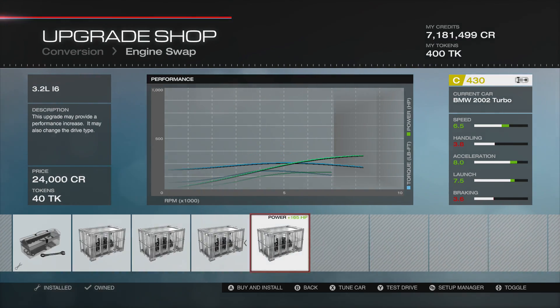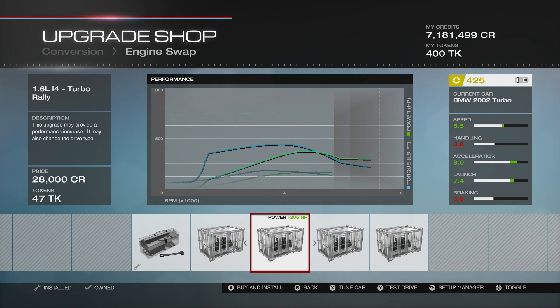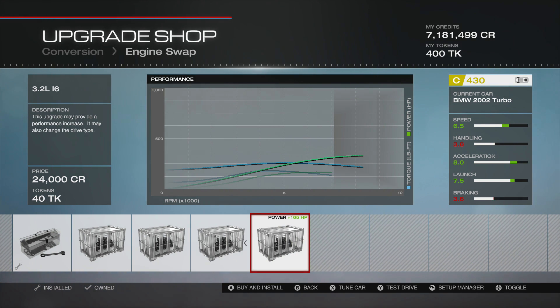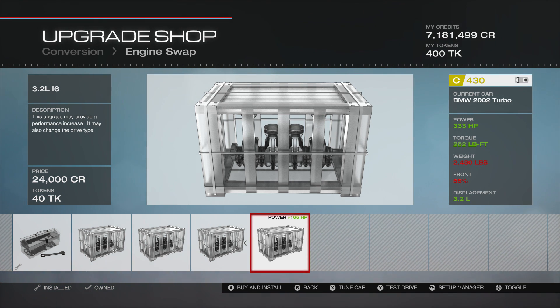We have all sorts of various things - we could put an inline 4, we could put a turbo rally engine in it if we wanted to, we could have a V8, or we could have this 3.2 litre inline 6. This is another engine that doesn't come in very many cars from what I can tell, so we're going to give this one a go and stick this engine in it.